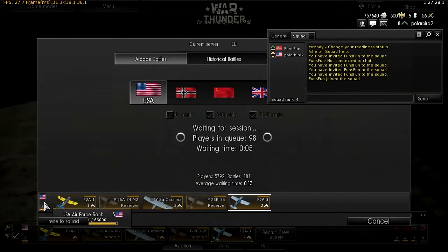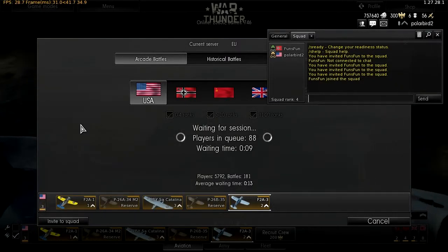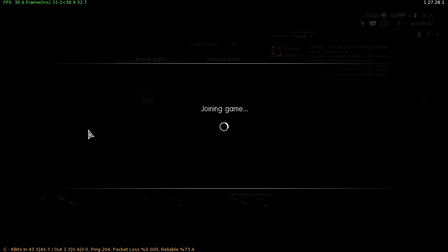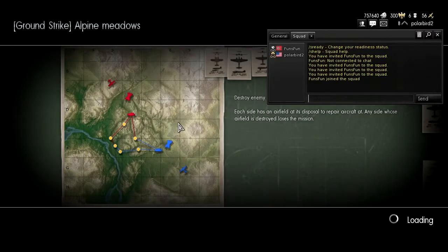So we are almost at rank 4 — 700 more experience, plus there's a multiplier. You get 50% extra experience per game because there's some sort of special going on to do with the Russians, if I remember correctly. I think it's called Defender of the Fatherland or something. Yes, something to do with Fatherland.